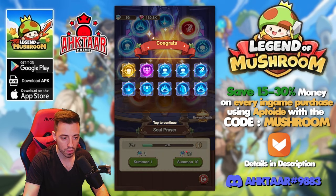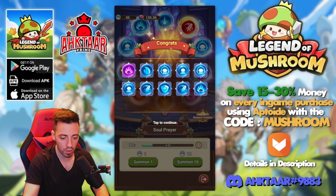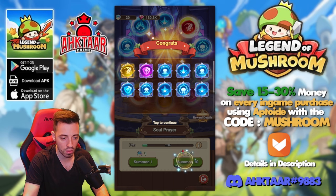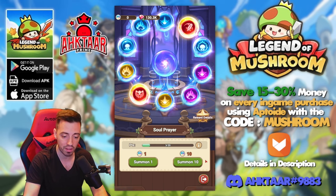Only three purples, some extra crit damage — nothing great for me. I'm hoping to get at least another red one or a purple combo soul. Down to 40 left, then nothing legendary. I got absolutely nothing noteworthy.